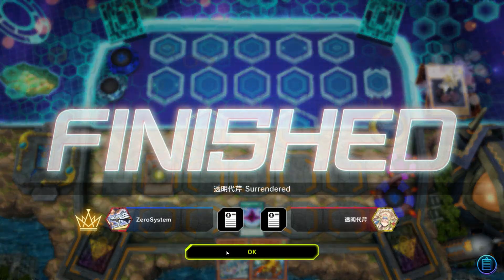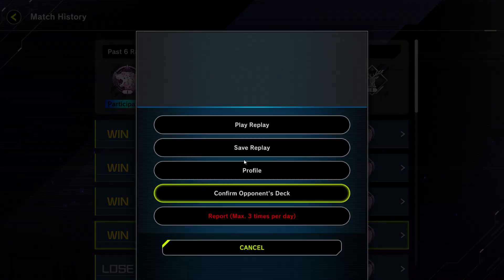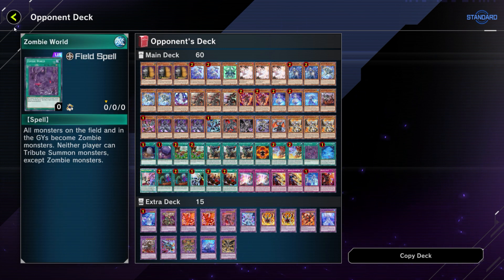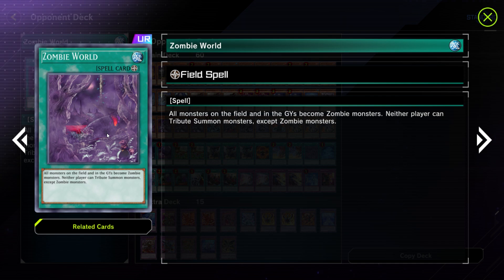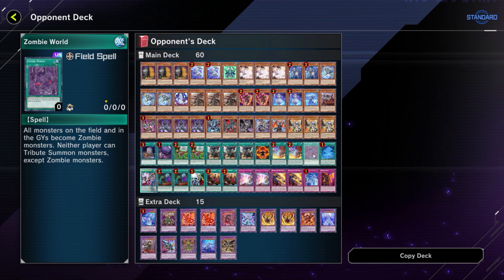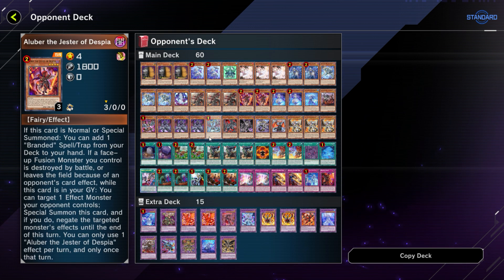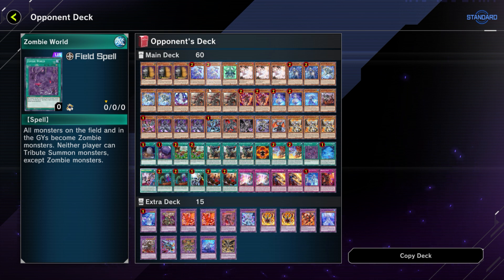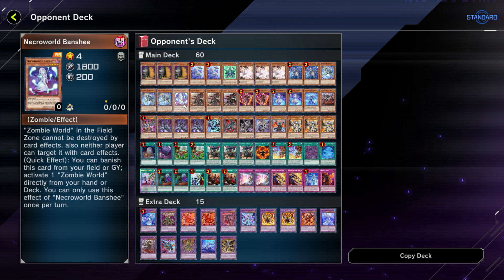What's wild about this opponent's decklist — I don't know why they resigned, I guess their hand was just really bad — but they were actually playing Baldroach, which means they're likely playing Zombie World. If you put Zombie World up against Wanderers, it's pretty much GG if you don't have a way to out it. They likely needed Necroworld Banshee, get to Branded Fusion to dump it, banish it, put up Zombie World, and then I lose. They could have milled it with Yishizu or the Mathmech cards as well. I think the opponent could have stayed and probably won, but they ended up resigning, so we'll take it.